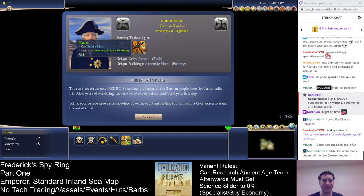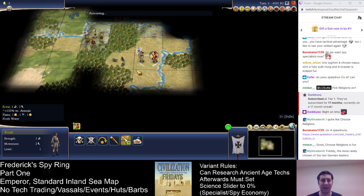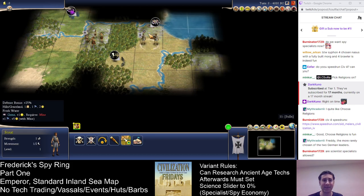Mining is useful because it leads towards Bronze Working. We probably will have to open with Agriculture. Since we're going to be running a specialist economy, we won't be building as many cottages. We'll be building a lot more farms to have food and then use the food to run specialists. We've got gems right at the capital, but that's not quite as good as you would think.